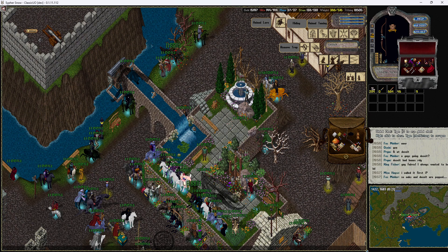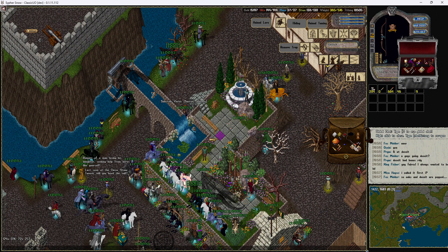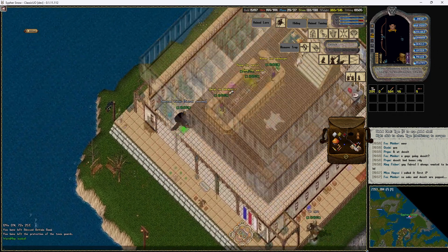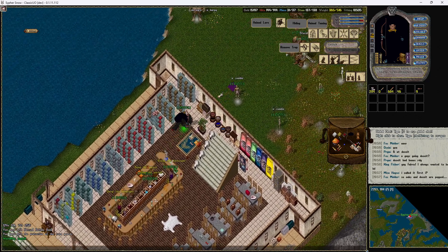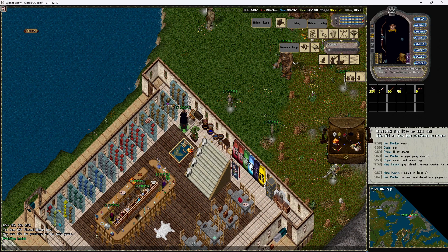Let's go ahead and put this one down. This next one is in Trammel, so we'll head over to the rune library again, this time looking at the Trammel runes. We are looking at coordinates 1977 1378.